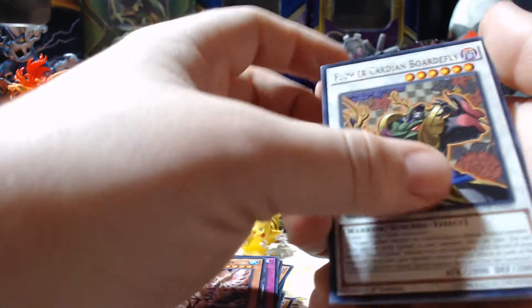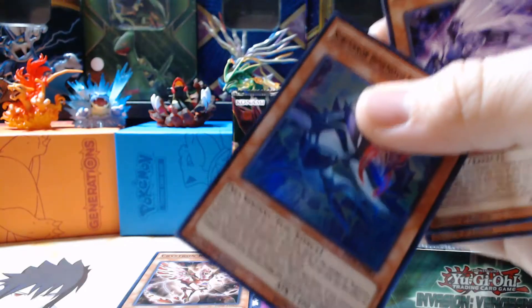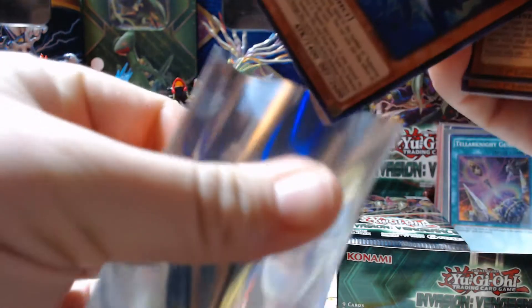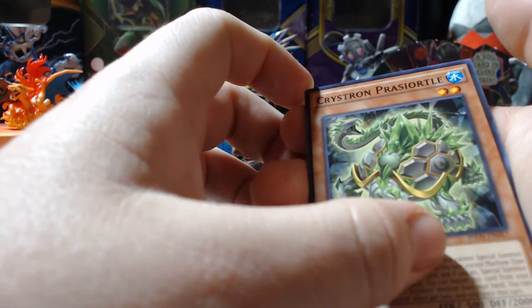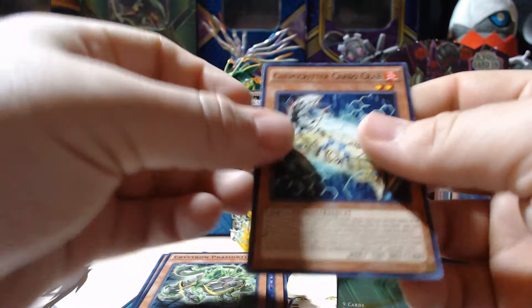The second to last pack. Chemicritter Hydron Hawk, Crystron Impact, Crystron Rosenex. Our rare is Flower Cardian Boardfly. Our holo is Sub-Terror Behemoth Stygokraken. Crystron Theistvern, Crystron — and Performapal Changeover. One more: Chemicritter Carbocrab.